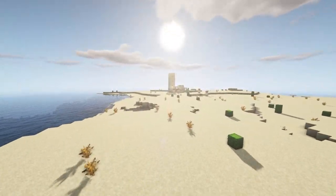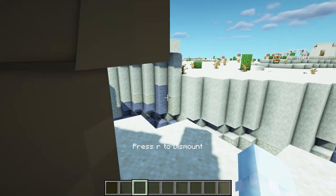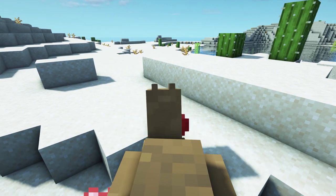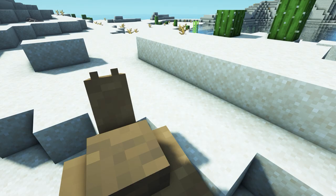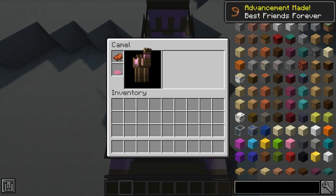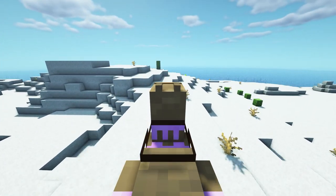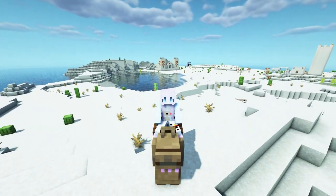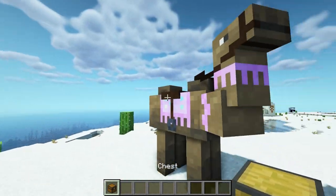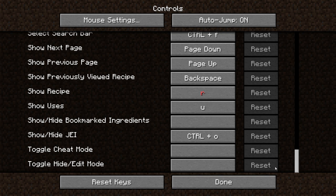This next Minecraft mod is called Camels. It makes it so you can tame camels — you keep riding it until hearts appear, which means it's tamed. When you click E on it you'll have an inventory where you can put a carpet and a saddle on it. It's slow to ride but has high strength, can carry more items than a llama, has really high health, its own sounds, and you can attach a chest and access its inventory.